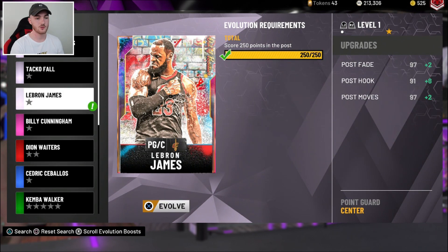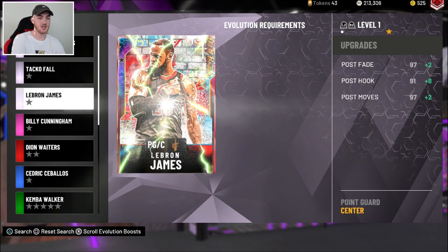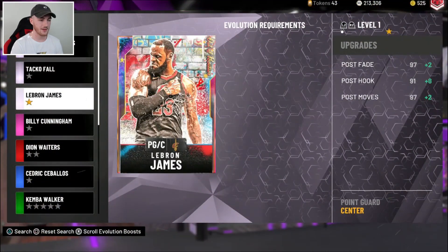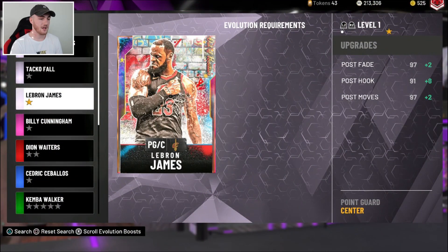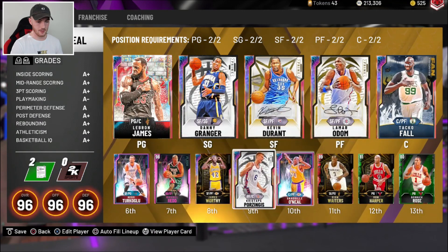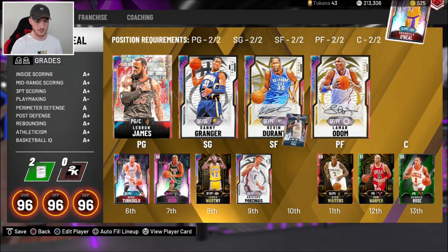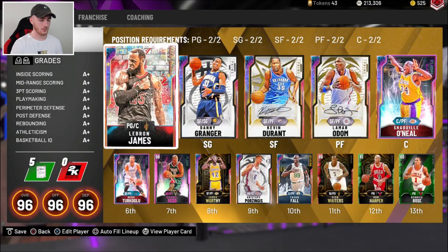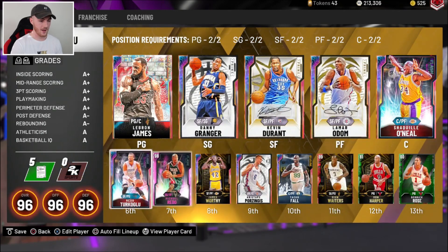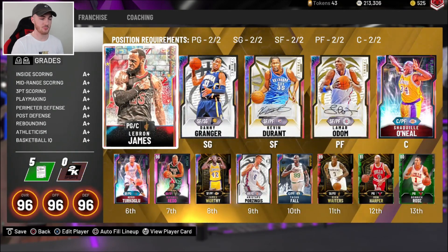Alright guys, so we've done the requirements — we've scored 250 points in the post. Now we are going to evolve this LeBron James, get him 99 in the post moves, which is pretty nice. I do like to go to the post a lot with this LeBron, so I was going to get that done regardless — just got it done a lot quicker than I would have. The team is looking pretty good at the moment. I'm going to start Shaq though. Even though we sold LeBron just the other day, I got him back on the squad and still have a really good team. We're going to play a game of triple threat with this LeBron.